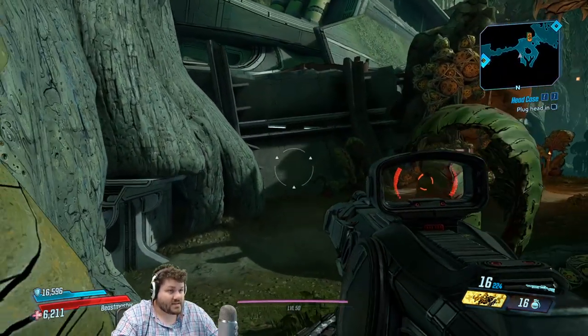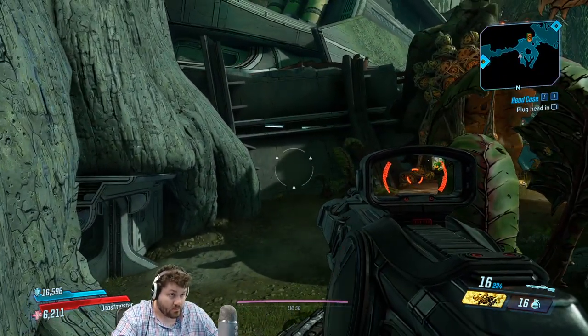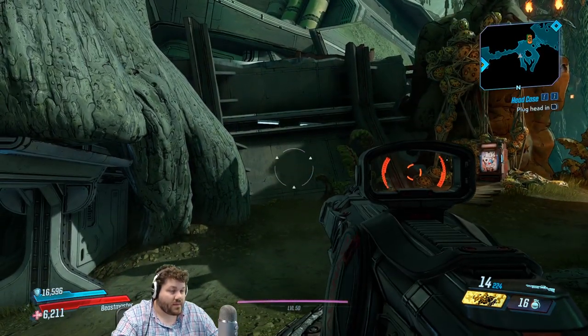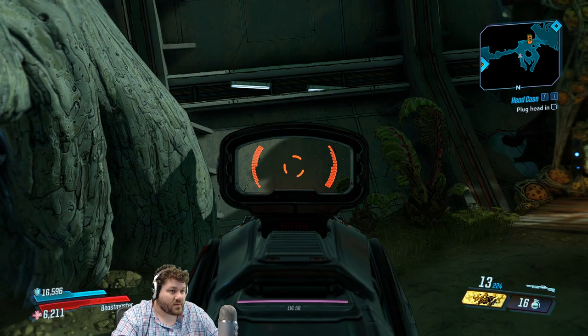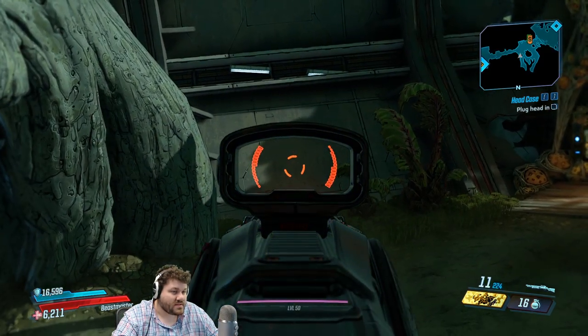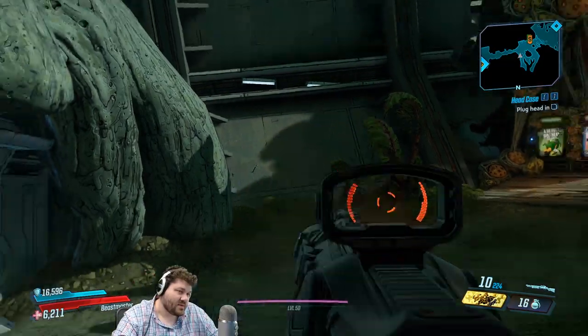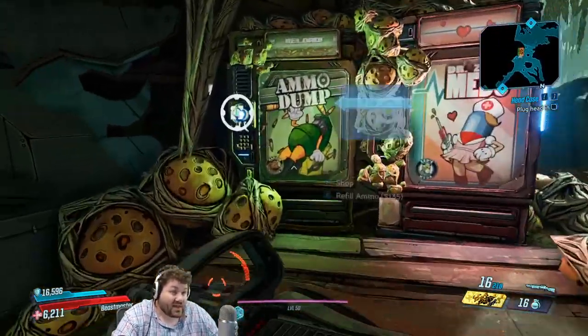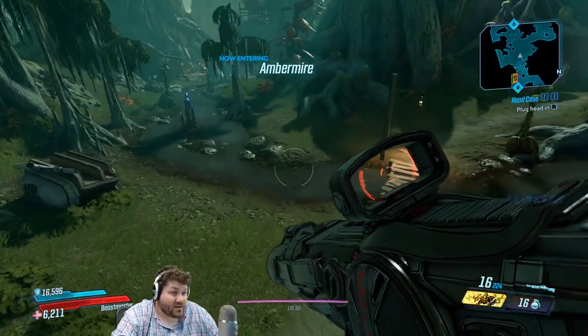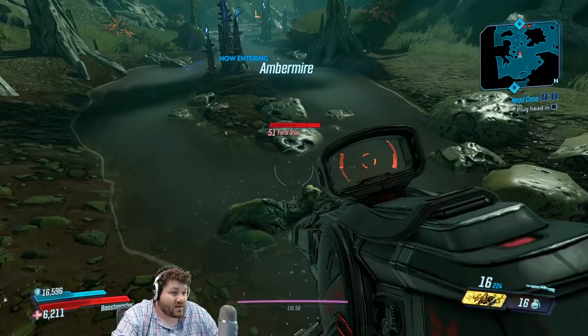I'll back up and show you the pellet spread - that is definitely the circle when you're hip firing. When you zoom in, it's really hard with the recoil to make out exactly what the pattern is. That sound wave effect is what the wiki says makes this thing special.